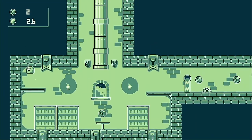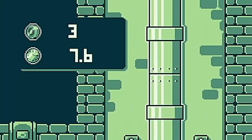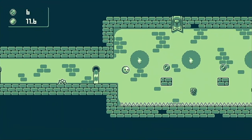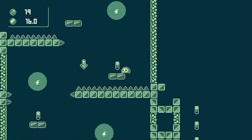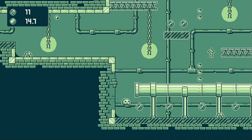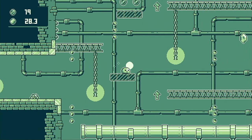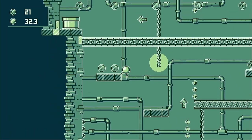Each level in the game contains a number of different coins to collect and our current coin count is seen in the top left of the screen. Below this is a timer displaying how long our current level run has taken. There are also diamonds in some stages worth 10 coins, and after completing a level we're shown how many coins we collected and our completion time. Collecting treasures and fast completion times are purely optional, though they're required for some achievements in the PlayStation 4, Xbox One and Steam versions of the game.